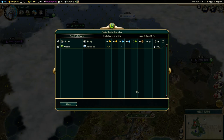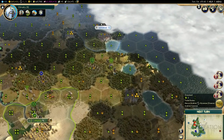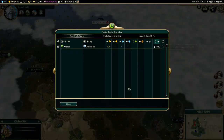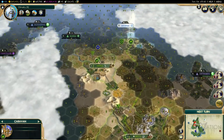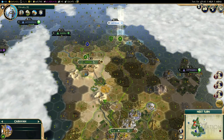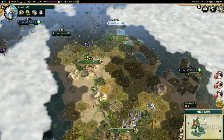The trade route you set is a fixed thing — it has a fixed number of turns. I have seven turns left, and then I have to reassign the trade route again. There's no way to cancel it; you can't even disband the unit. After those seven turns, it will ask you to reassign. So if halfway through you want to switch to a more profitable route, you can't — you have to wait until the turns run out.